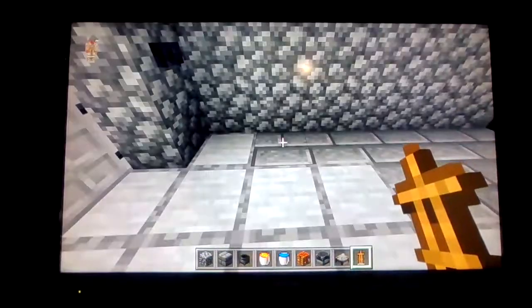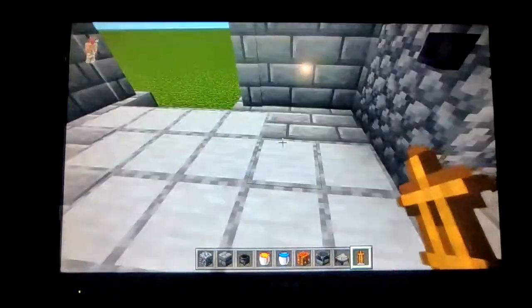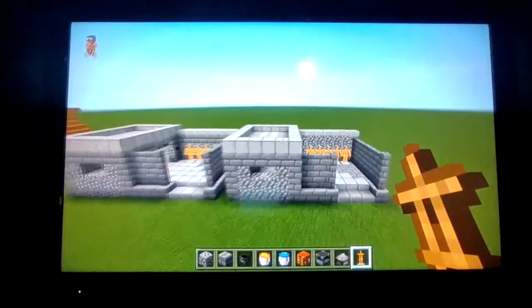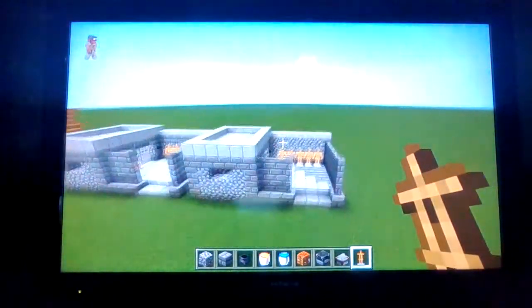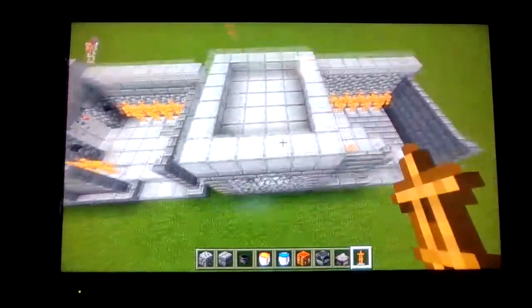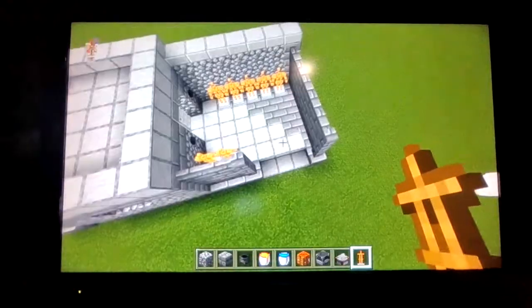Out here what I did was just place a bunch of armor stands to make it look like you're selling some armor, and you can place whatever armor you want on that. I hope you found this tutorial helpful. See you in the next one.